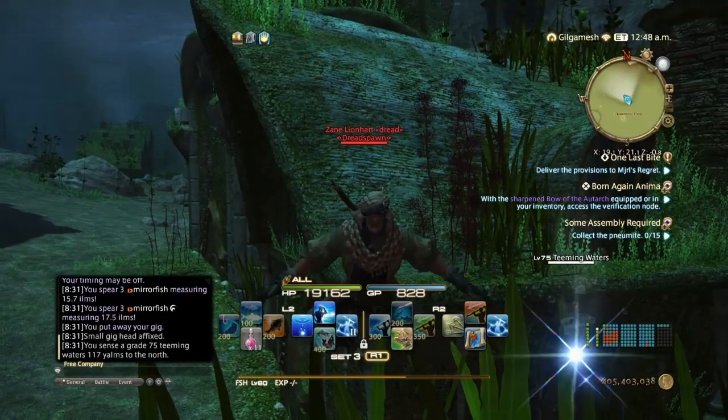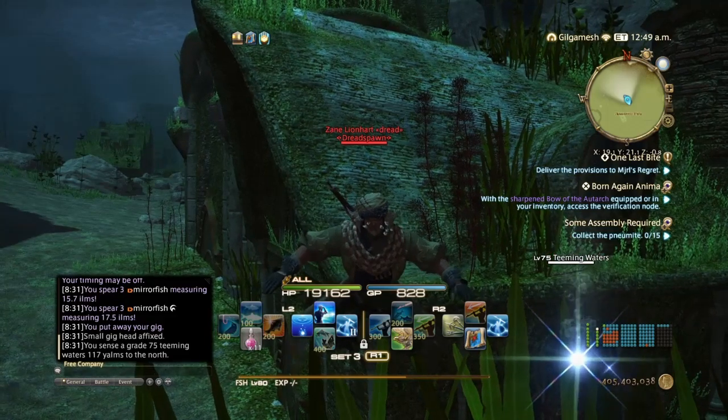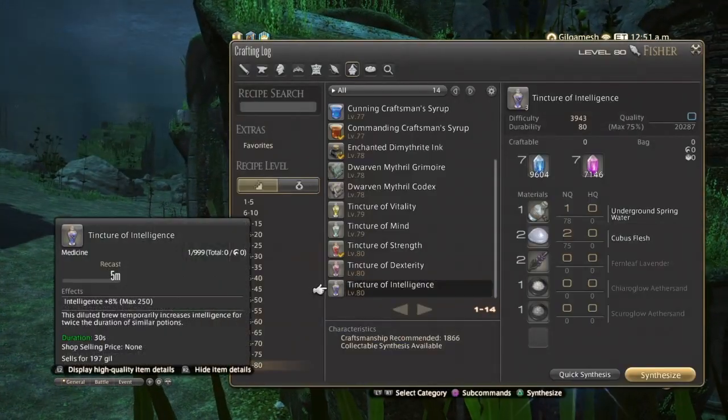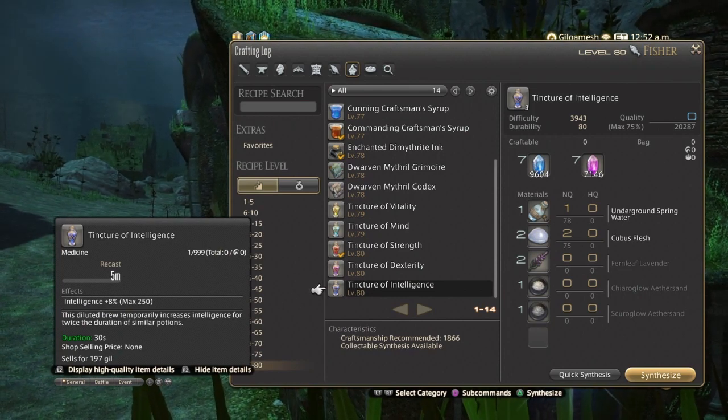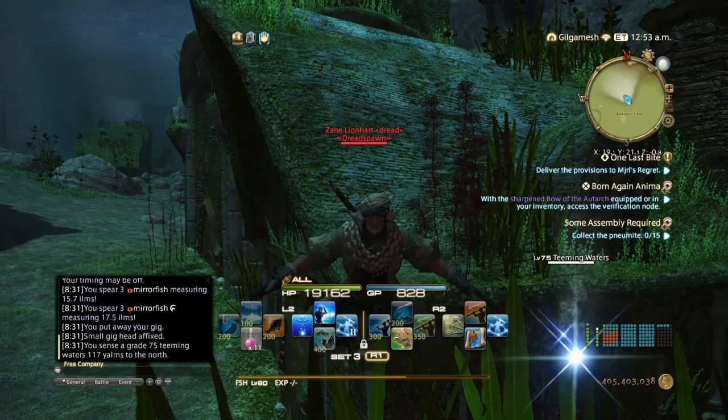Hello everyone, Zayn here and welcome back to my channel. Hope y'all having a great day so far. So in this video I'm going to show you guys how to get the Chiroglow and the Skiroglow Aether Sands for Alchemist — with fishing, of course.